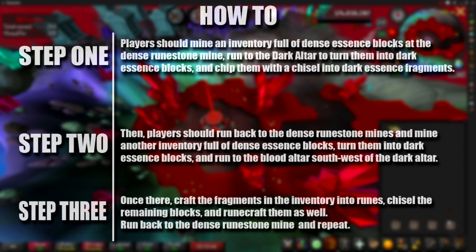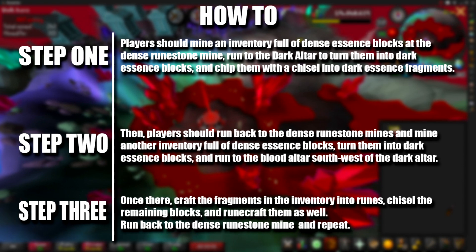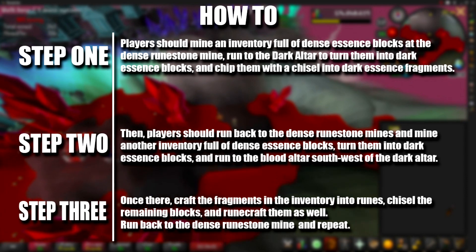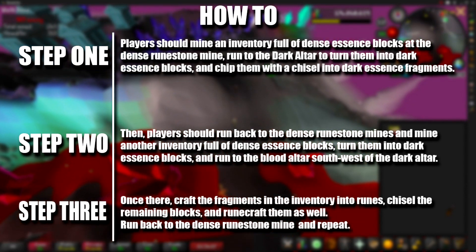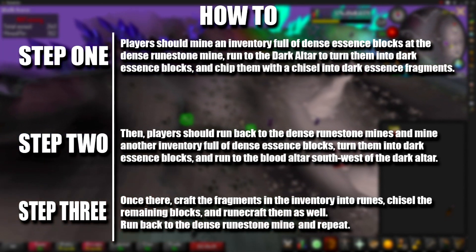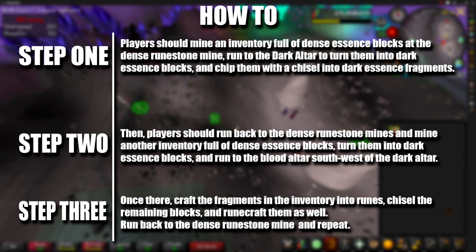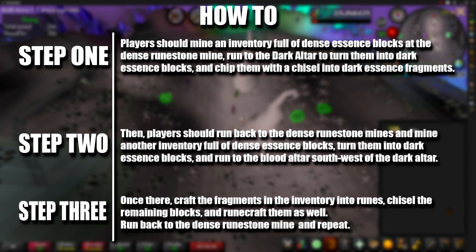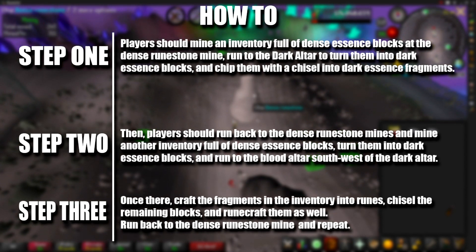Here's how to do this method: mine a full inventory of dense essence blocks at the dense runestone mine, then run to the dark altar to turn them into dark essence blocks and chip them with a chisel into dark essence fragments. After that, return to the dense runestone mine and mine another inventory. With your second full inventory, run back to the dark altar, turn them into dark essence blocks, then run to the blood altar southwest of the dark altar. Craft the fragments into blood runes, then chisel the dark essence blocks into fragments and runecraft those into more blood runes.